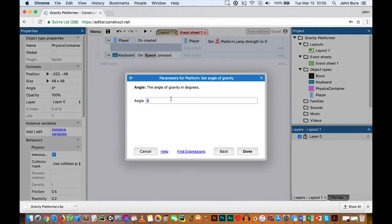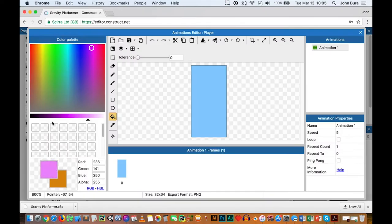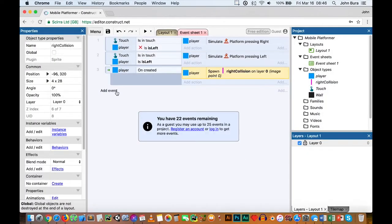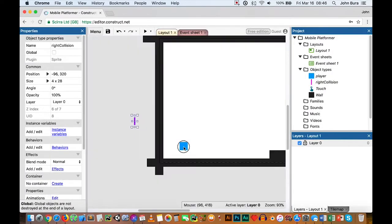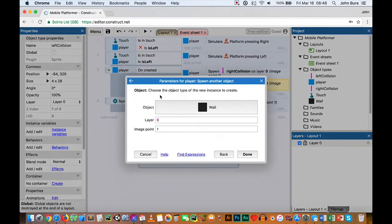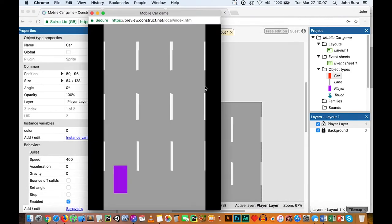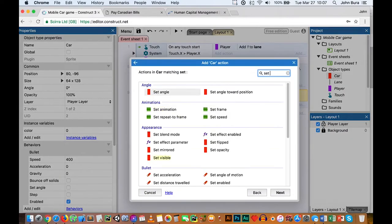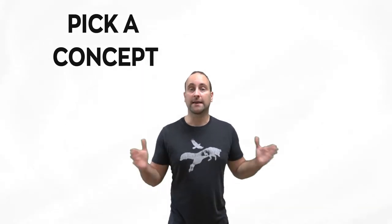I recommend that you make sure your game is fun before you add in any art. Over the years, I've subscribed to: code first, do the art, and then completely finish the game. But as I've grown and made more games, this is an iterative process. So you want to maybe code, do some art, see if the art leads to any new gameplay ideas, and then do that process over and over again. If this is your first game, I would recommend just picking a concept and trying to get that out the door.